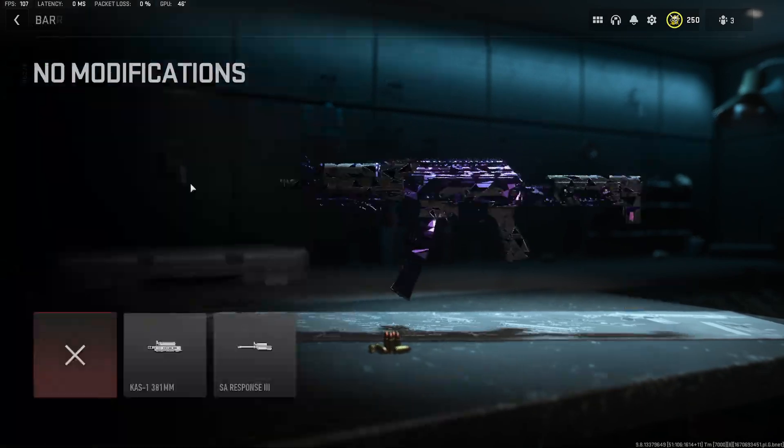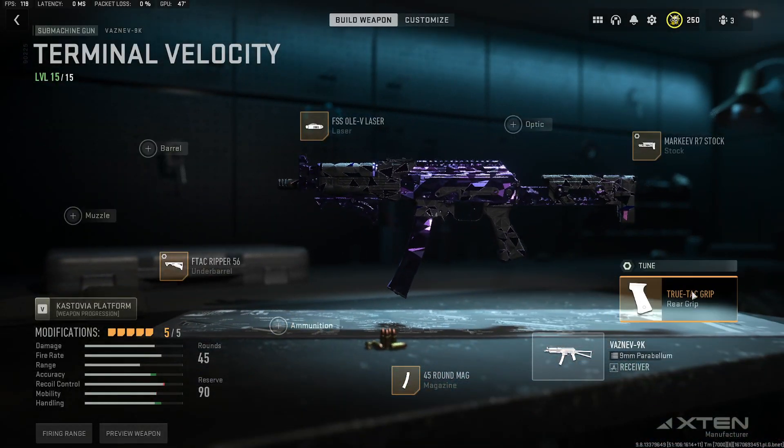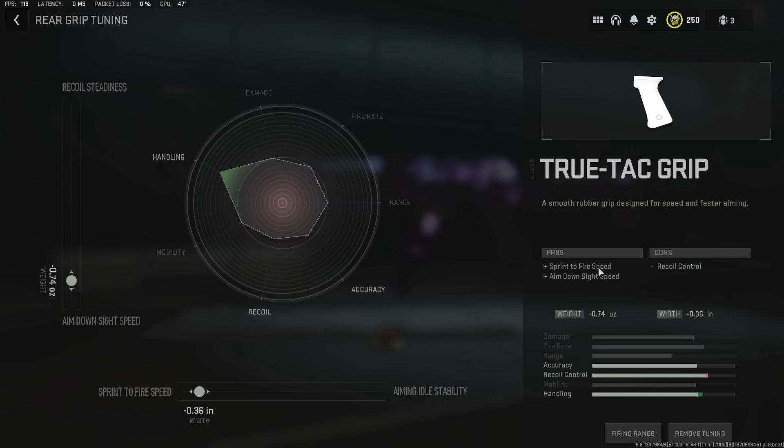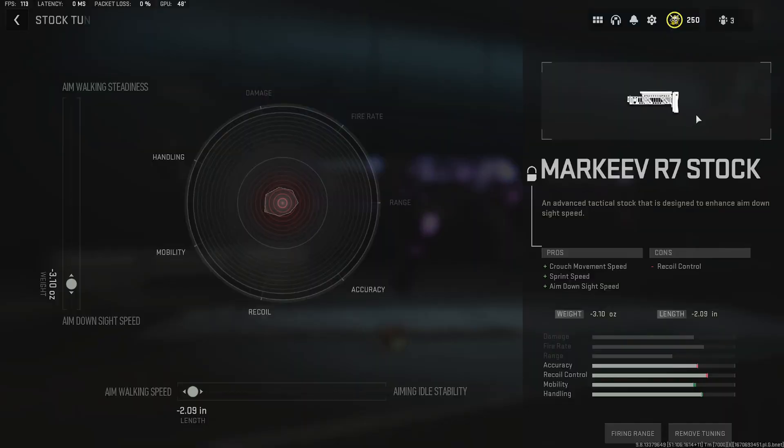A lot of the muzzle and barrel attachments really slow everything down — we're going for the opposite of that. The True Tack Regroup helps with sprint-to-fire and ADS, tuning it for more sprint-to-fire and ADS. Finally, going with the Marquee R7 stock, which really helps with even more sprint-to-fire and ADS speed, tuning for more aim walking movement speed and ADS. It's extremely snappy — it's fantastic.